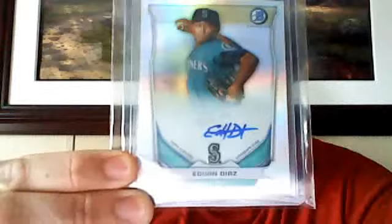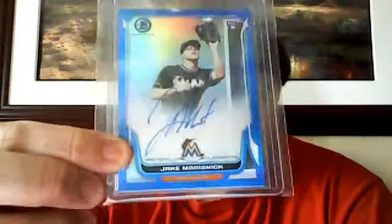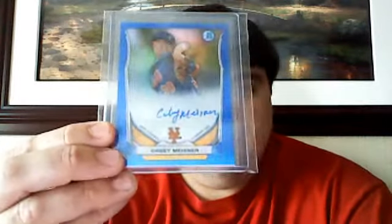And then now the Refractor Auto — Edwin Diaz to 500. And then I have three blue autographs: Matt Davidson to 250, I think he's a White Sox now. And then a Jake Marisnik for the Marlins, numbered to 250. And then probably the best one — Casey Messner blue autograph to 150. That seems to sell for $15 to $20 all day. So that was probably the best one.